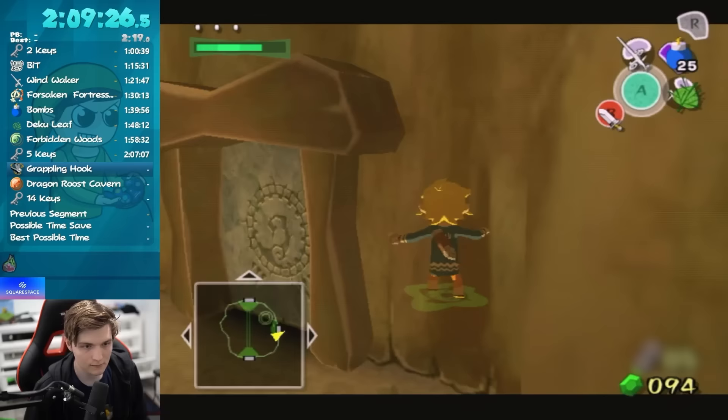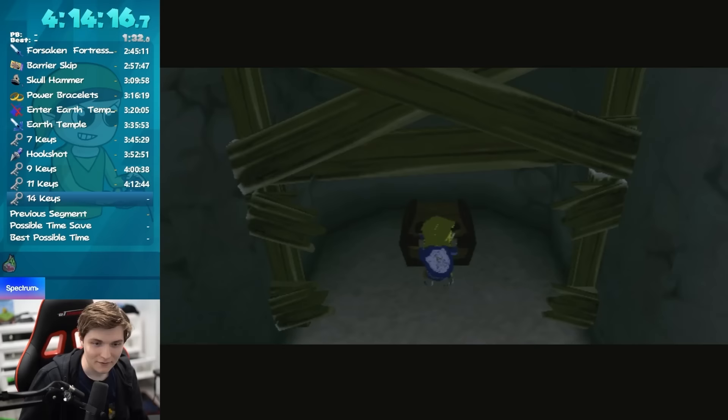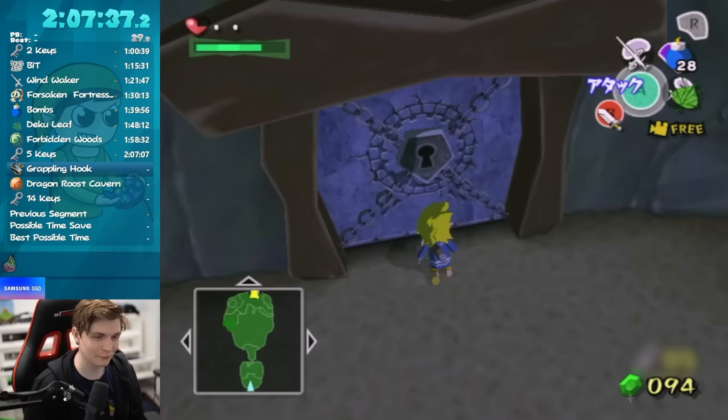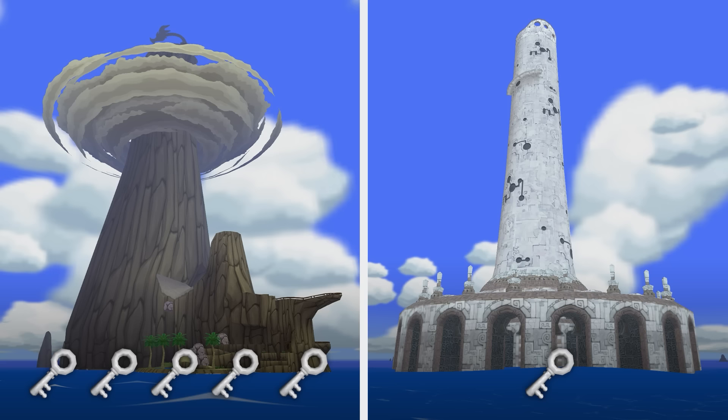And so the hunt began. Wind Waker speedrunners wanted to know just how many keys we could collect at once. This silly question actually started around 10 years ago when players noticed the Wind Waker key counter actually had two digits, not just one — despite the fact that in a normal playthrough, the most keys the player can hold in one moment is a single key. For many years this number stayed at 3, as people figured out that performing a zombie hover they could collect the second, third, and fourth small keys from Dragon Roost out of order. Later on, a glitch was found that allowed transferring small keys between dungeons.